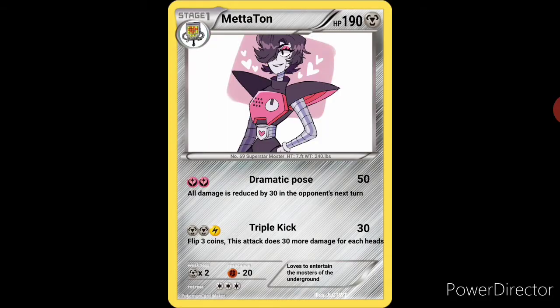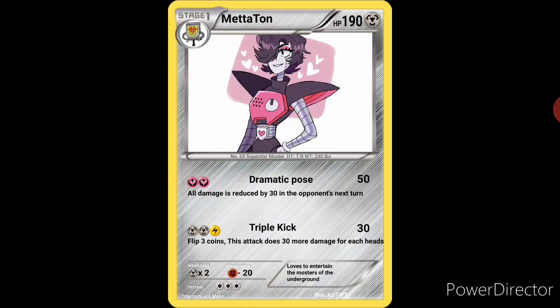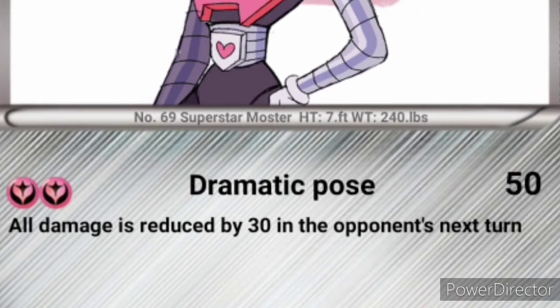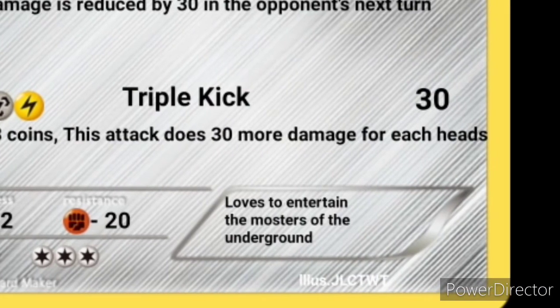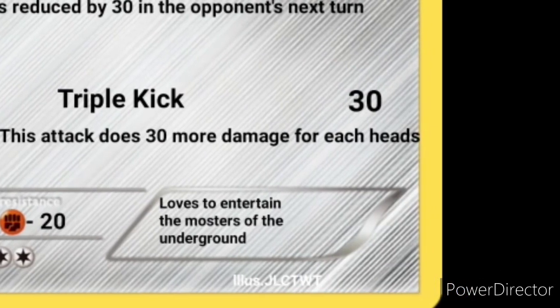Let's start with the HP — he's got 190 HP. He is a steel type with a cool little background. He is a stage one, evolves from the regular Mettaton. I do not own any of the pictures in this video. If the people who do own them are watching, you did a great job — I love all the pictures, especially one later in the video. For the attacks, we have Dramatic Pose: 50 damage, 2 fairy energies — all damage done by the opponent in the next turn is reduced by 30. And then we have Triple Kick: 30 damage, flip 3 coins — this attack does 30 more damage for each heads. So in total, you could wind up doing 120 damage, which is a pretty powerful attack.